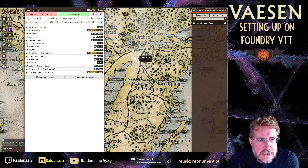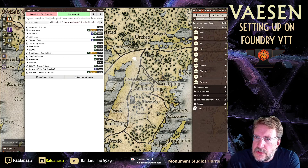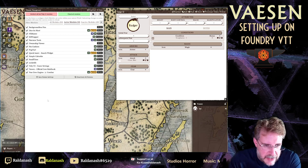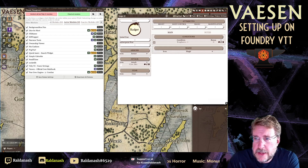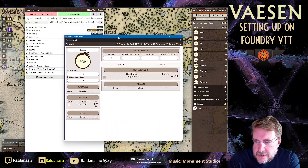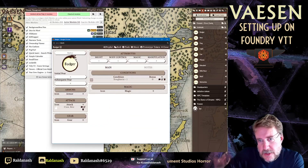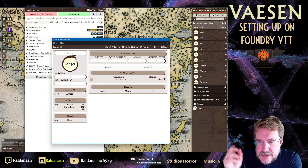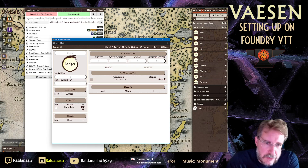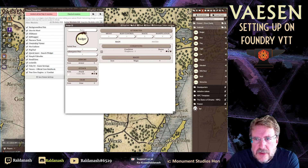PopOut — I think everybody should use this. If your screen gets very crowded with a character sheet, a journal, and other windows stacked up and you can't push them off the edge, click PopOut and it creates a sub-browser window you can drag anywhere on screen or push to a second monitor. You can always have your journal or character sheet off to the side. If you need to, you can pop it back in.